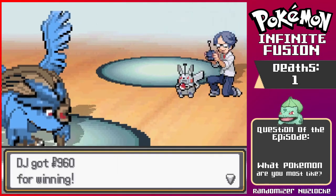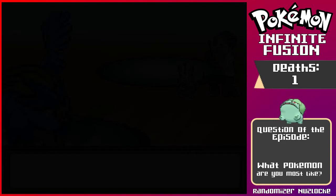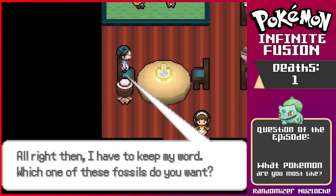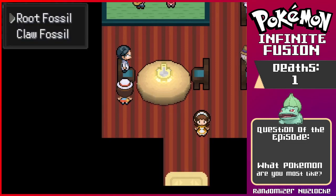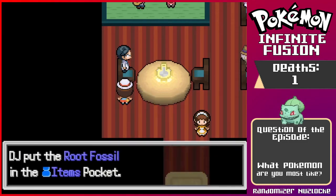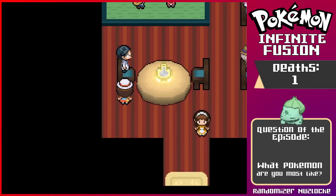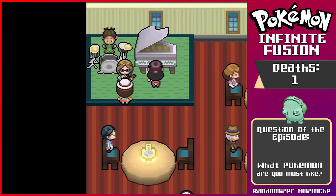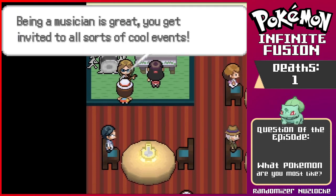I got 960. 'You beat me again. Alright then, I have to keep my word.' Which fossil do I want — a root or a claw fossil? We already have Anorith, so I want to go with the root fossil. I know that it's randomized, so we won't be able to guarantee what we get, but that is okay.